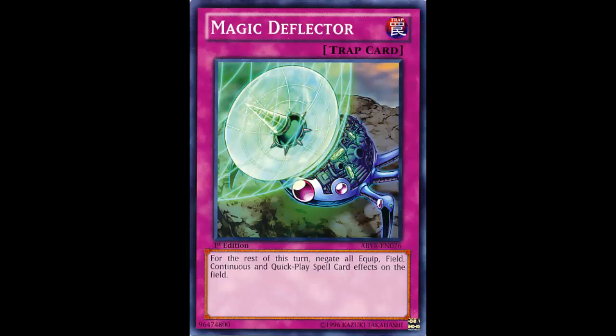Another one is Artifact Ignition — artifacts are getting a bit of hype so you might want to shut that down. But my biggest problem with this card is the fact that it doesn't hit normal spells. Like trap stun pretty much covers all the traps unless you're chaining it to something.